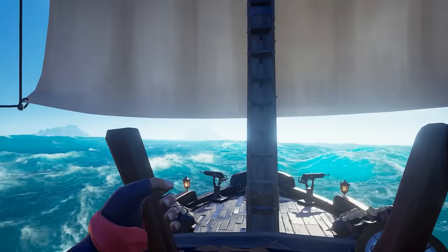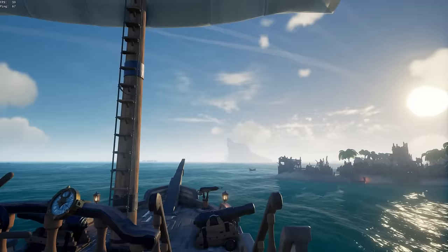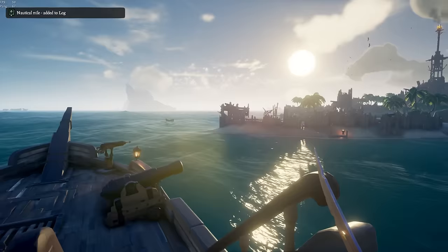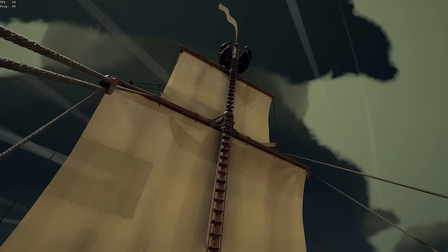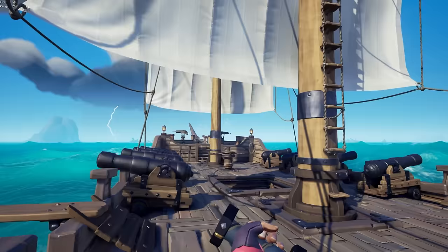Once you've set sail, the number one rule is do not anchor your ship unless you're trying to do an anchor turn — and even then raise it back up immediately. If you need to stop somewhere, just raise your sails all the way up ahead of time and slowly come to a stop. This way you won't be stuck if an enemy ship pulls up on you. Make sure your sails are always maintained properly — always turn the sails to catch the wind as best they can, unless you're going directly head on into the wind, in which case you'll want the sails facing straight forward.